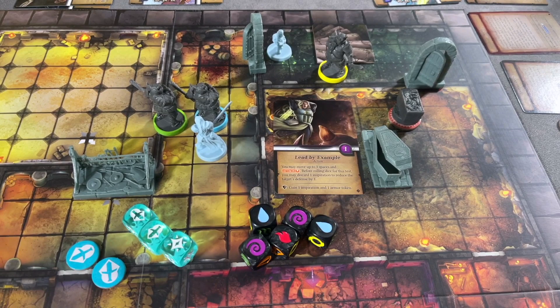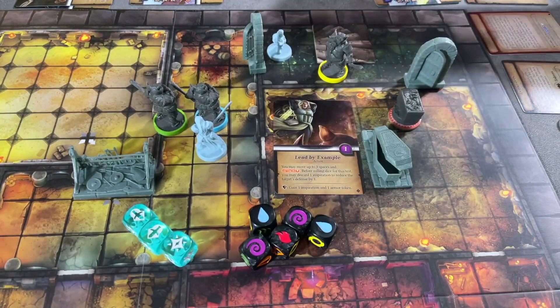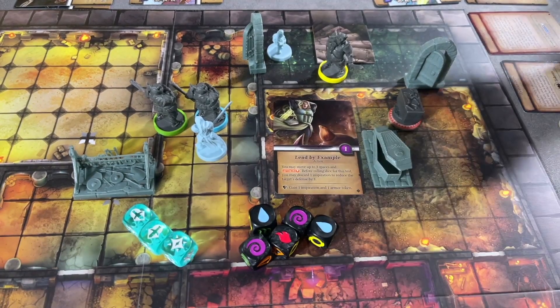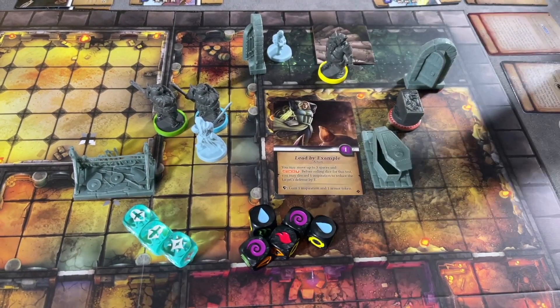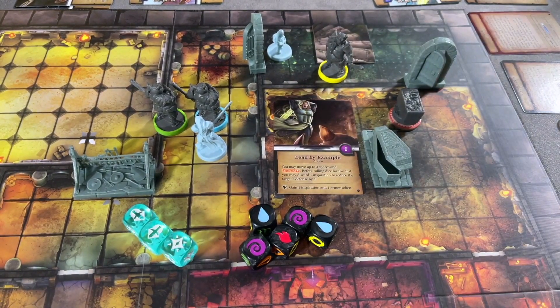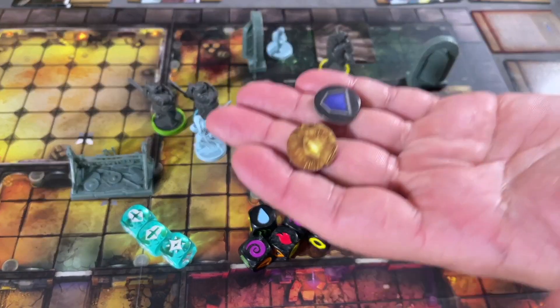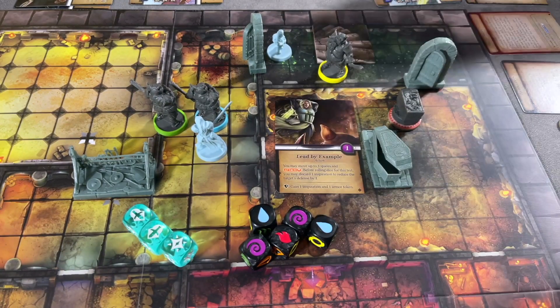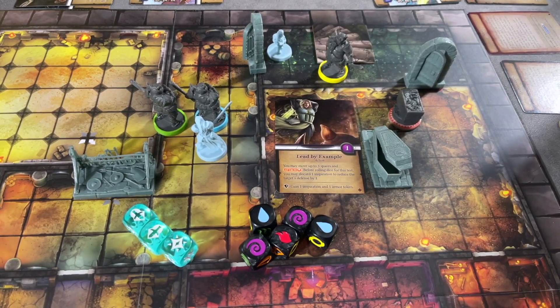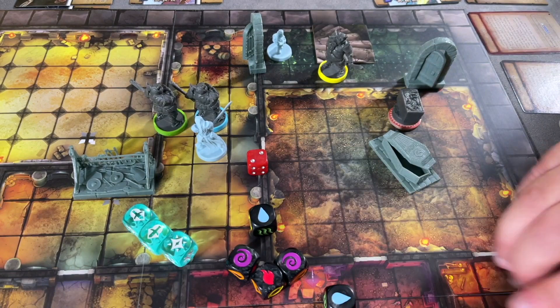He's going to get those two focused back — that should have been so much better. Then he'll use his melody token to activate the bottom effect: gaining an inspiration and an armor token. So this card goes away, he gains an inspiration and an armor token — those go on his card. That was an action, so he now has two actions left.